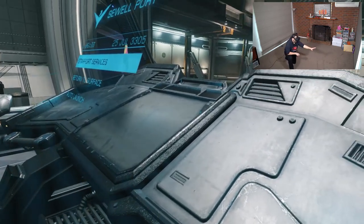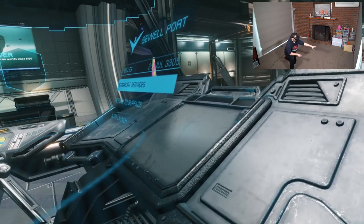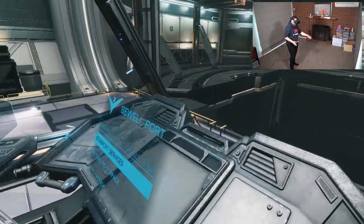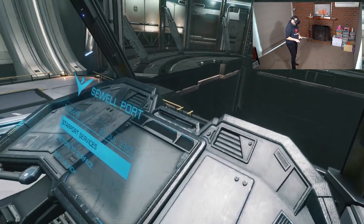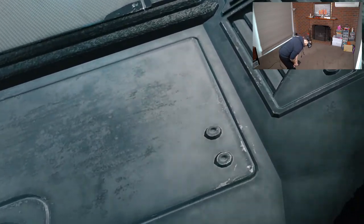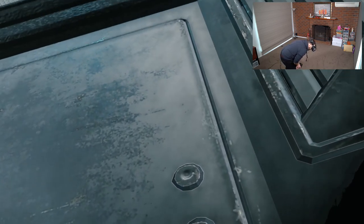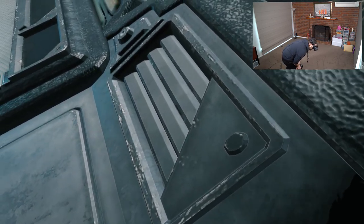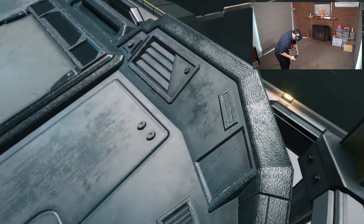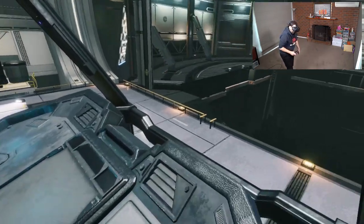Another problem with the main dash - if you watch my Asp Explorer video you'll see how big these dashes are on Lakon ships. This one is slightly smaller than the Asp Explorer dash but bizarrely it's been stretched horizontally. You can see with these rivets here - they're supposed to be circular but they're very clearly oval. I'm not sure why they did that, obviously trying to fit it into this space, but that combined with everything else makes the scale of this ship specifically quite janky.